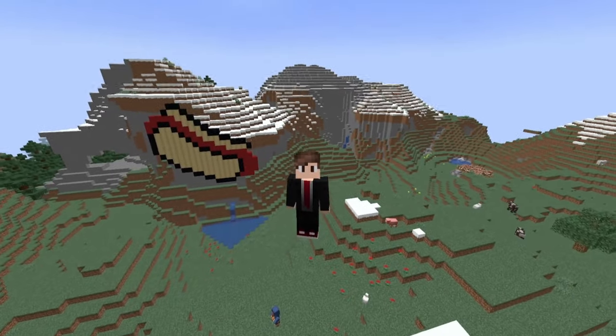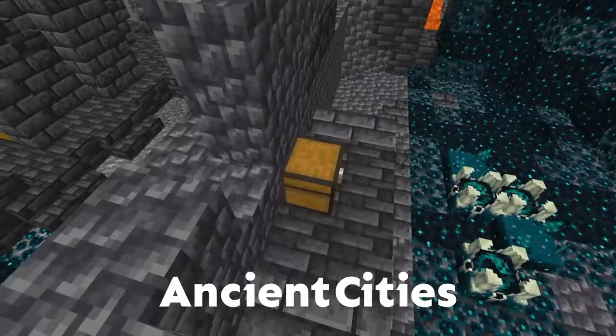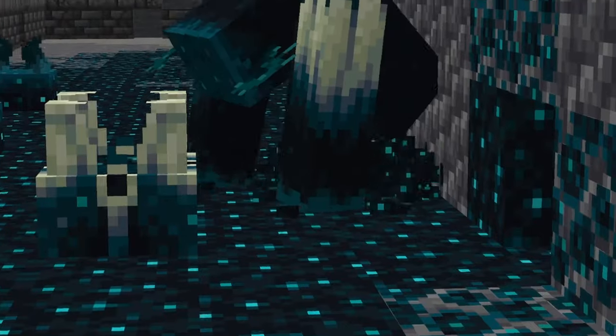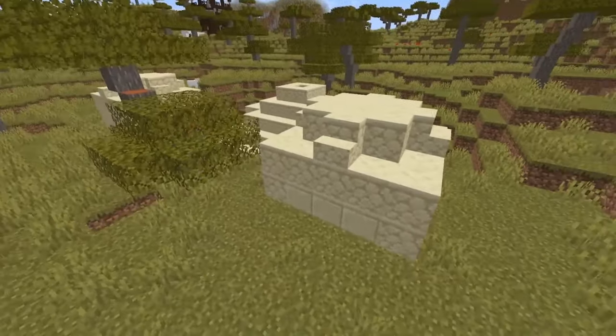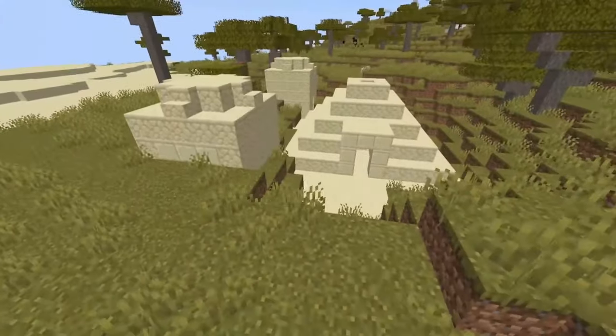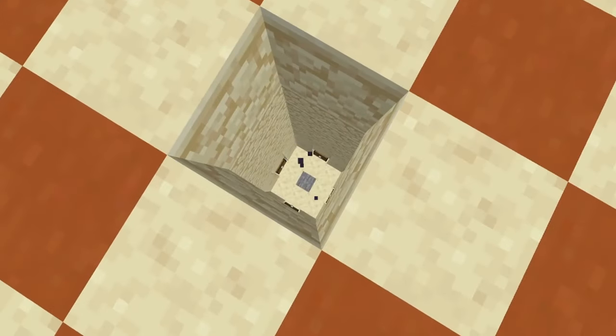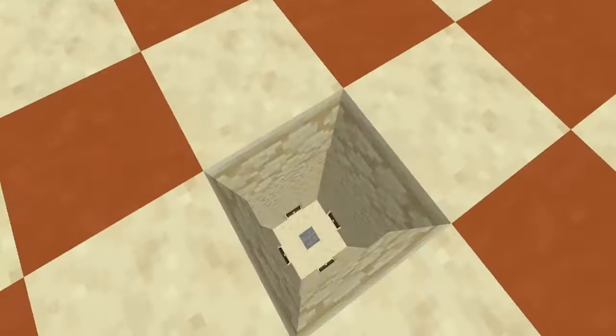There are also various structures where you can find saddles. I've actually been able to find saddles in dungeons, ancient cities — just watch out for the Warden — jungle temples, and desert pyramids. This is also the weirdest desert pyramid I have ever found. Just be sure you do not break this and fall down onto that pressure plate because it's going to ignite TNT and that's gonna be bad.